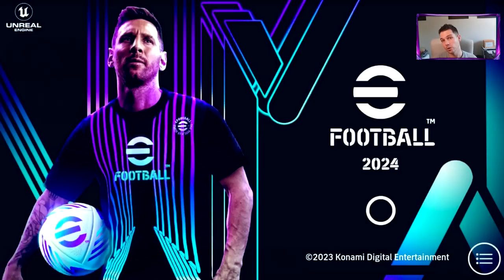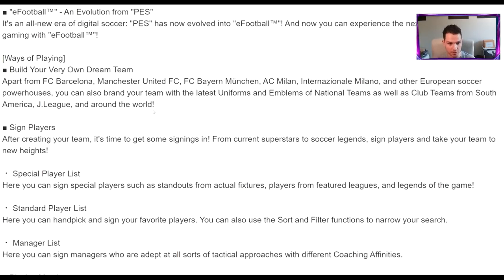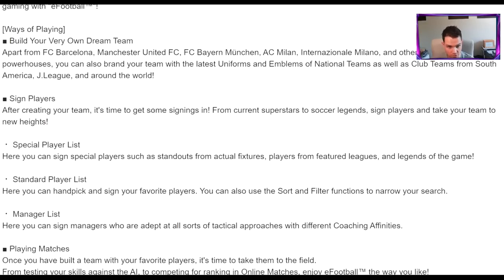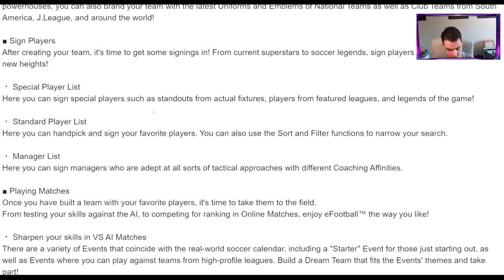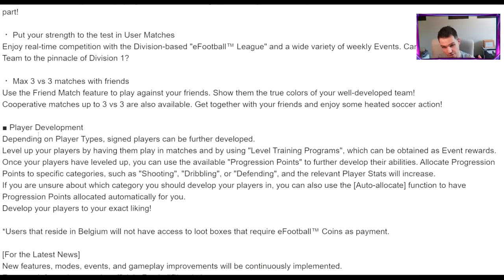First, I want to go into some of the changes. There isn't actually a lot to go through - signing players, special player list, standard player list, manager list, playing matches, playing against the AI - there isn't really anything that's going to pop out at you. 'Put your strength to the test in user matches' is obviously eFootball League; they haven't rebranded that. For people saying co-op was getting a massive update, or master league and edit mode - do not listen to leaks or rumors.